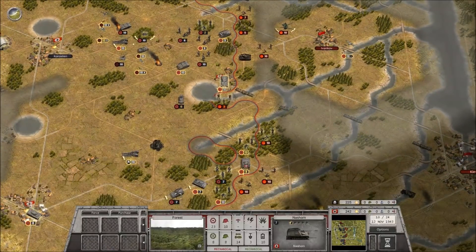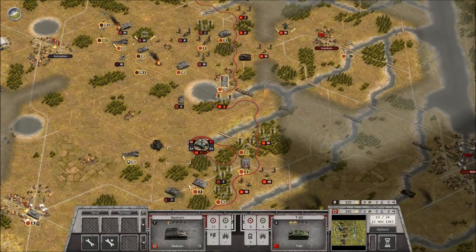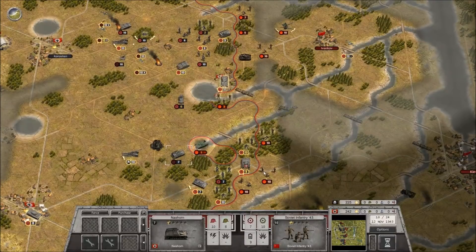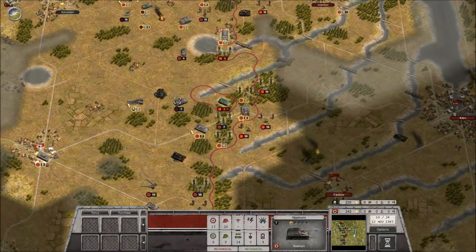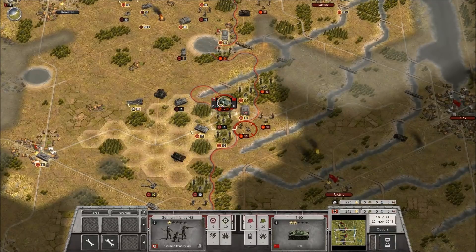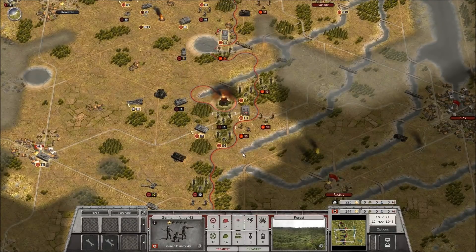There's a T-60 in here - the Nashorn could do some revenging here. Almost takes it out. Let's just finish it off. Burning steel! Soviet tank losses in this area are so heavy that the enemy is running out of experienced tank crews. Follow up on that.